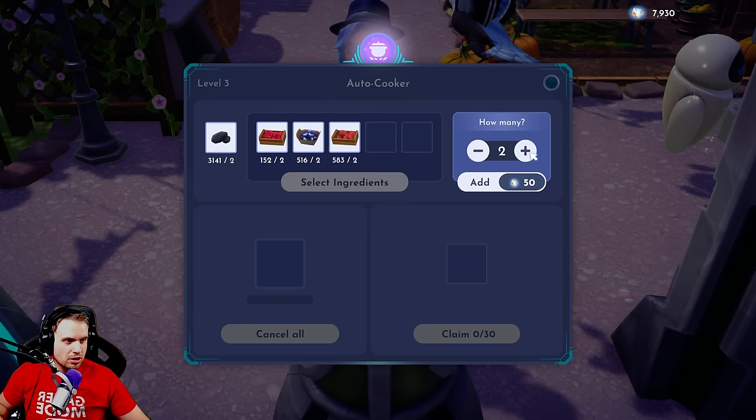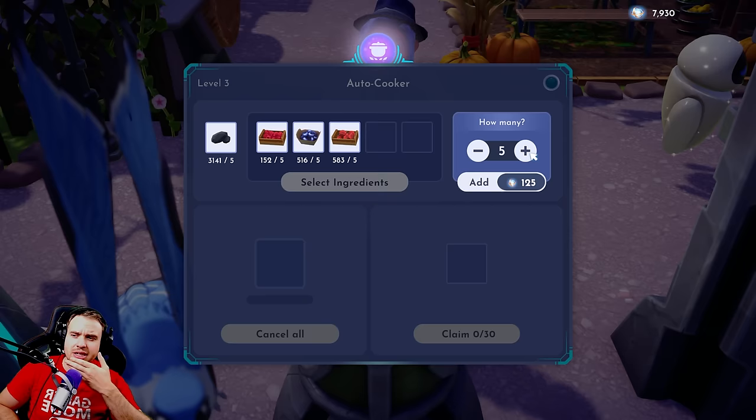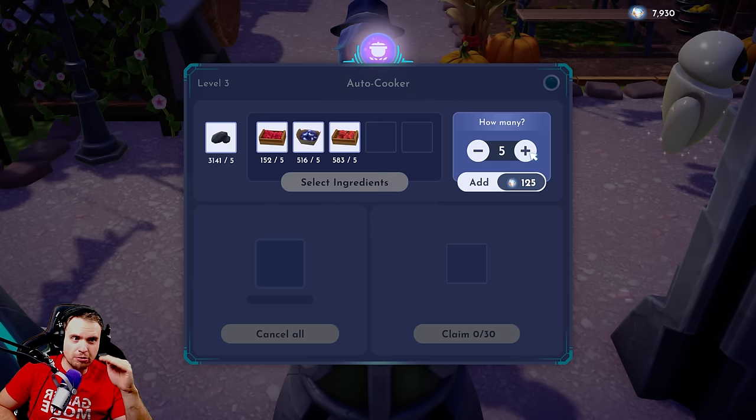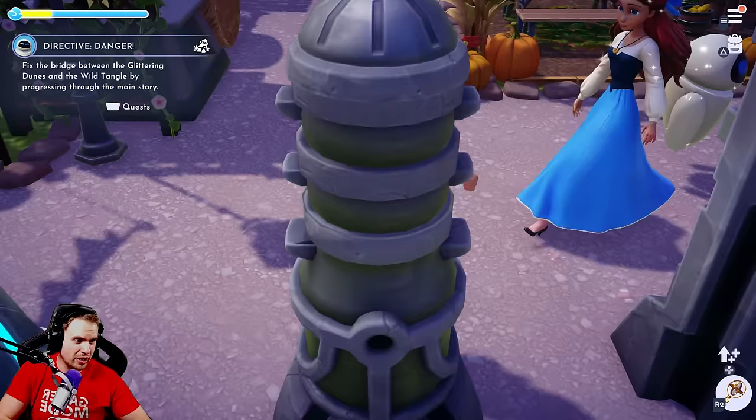So 25 mist per meal. Mist is not terribly hard to get, but mist is used for so many things — for crafting these machines, for crafting lots of other things, for unlocking new areas. I feel like while you're still before you craft all the things that you need with mist, this is a waste of mist to use. And also, this is the level 3 autocooker.